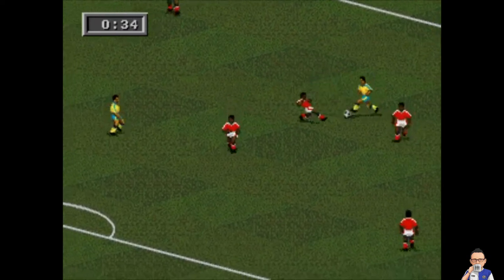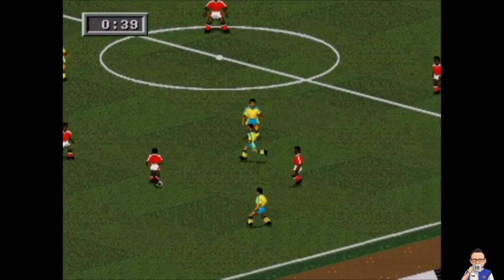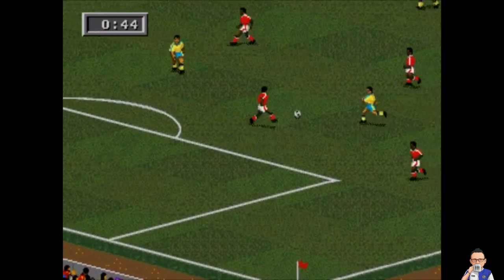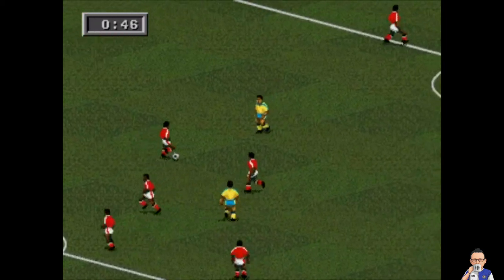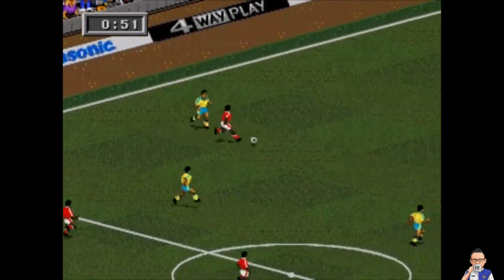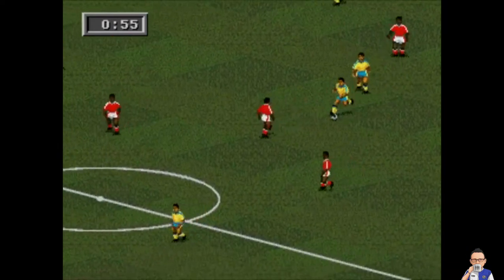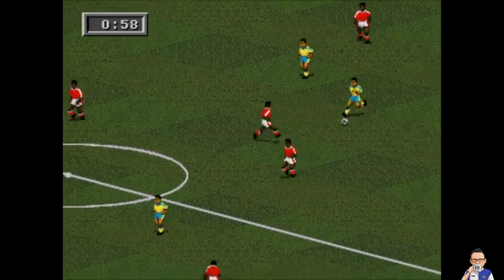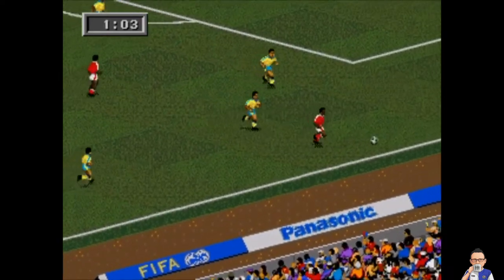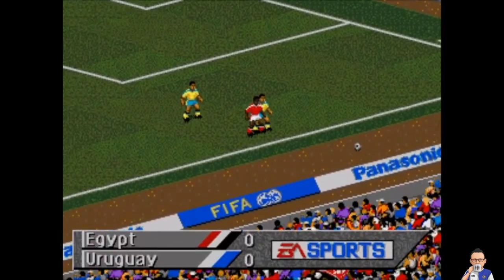So a win here for either side could put them in a strong position for qualifying, as Uruguay try to build early doors. I wouldn't write off Egypt, especially if Mo Salah's on form. As I said in the first video, I tweaked the actual FIFA 95 game to bring it up to present day with present players and countries. I've created our own simulated World Cup and we're going to simulate each and every World Cup game as it goes on.